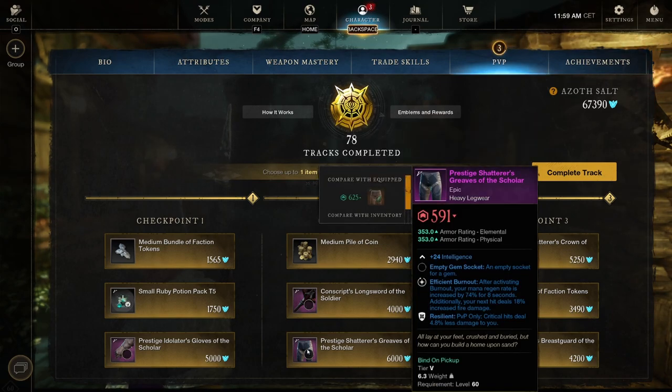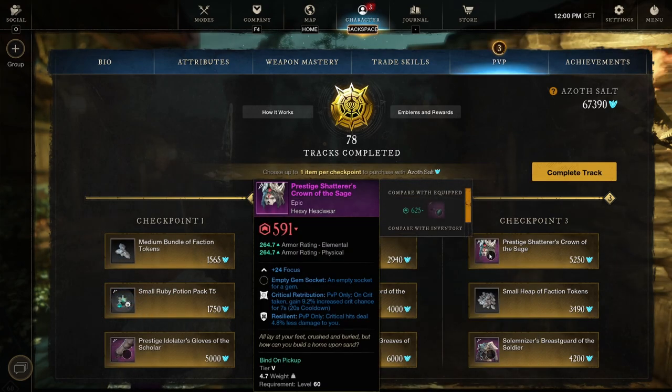We also get the Prestigious Shadowed Grievance of the Scholar — intellect with Efficient Burnout: after activating Burnout your mana regeneration increases by 74% for 8 seconds and your next hit deals 18% increased fire damage. That's a pretty good perk, plus Resilient. Checkpoint 3: Prestigious Sentry Crown of the Sage — focus with Critical Retribution and Resilience. Focus is good but it's heavy, and if you go heavy as a healer you get roughly minus 30% healing done, so you'd never go heavy as a healer. I'm playing for a year — how can I not know if you can crit with heals? I need to check that out. Critical hits deal 4.8% less damage to you — Resilient.